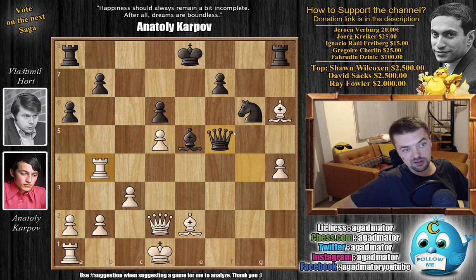Karpov says you are still not castling anywhere. And if B5 preventing, just Rook captures on B7, then A4 — and you're busting open on the queenside. White will just be much better here.